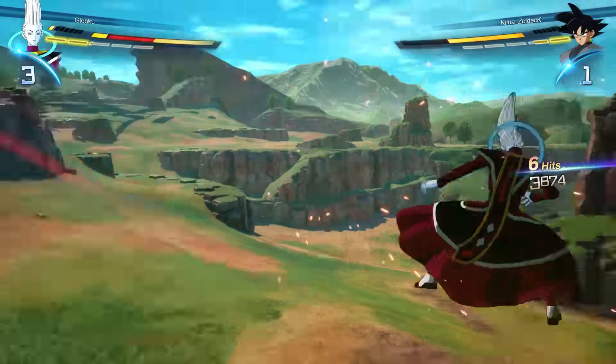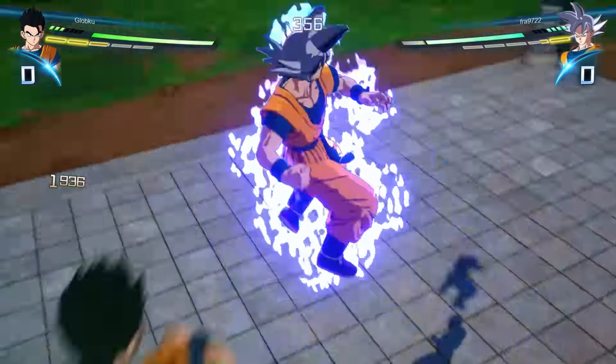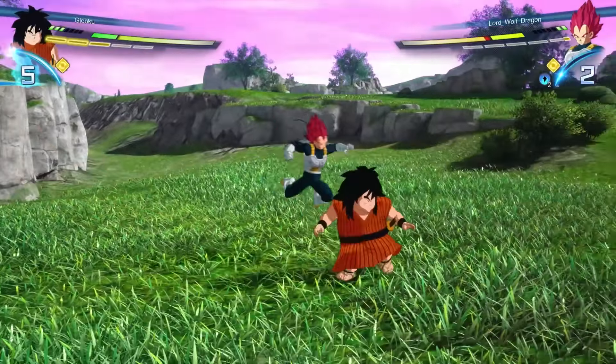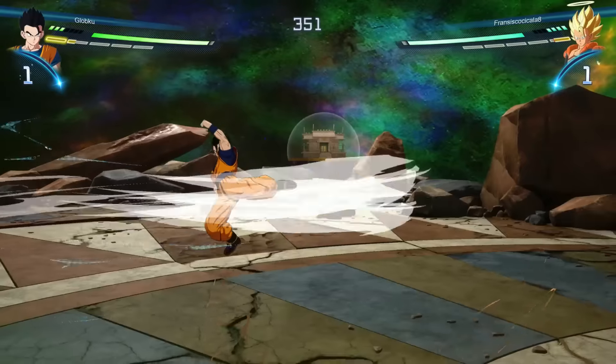That said, some defensive options can feel pointless right now because of the way super counter works. Previously this was a combination of buttons you had to perfectly time with a one-frame window, and if you missed it, there was an invisible cooldown preventing spam. Now the window is much bigger, and if there is a cooldown it's much smaller, making super counters the right combo-breaking tool to use about 90% of the time — making other defensive tools feel useless, especially since they cost resources and super counters are free. The vanish battle scenario also goes on for ages and completely breaks the game's pace — it needed to be a lot faster.